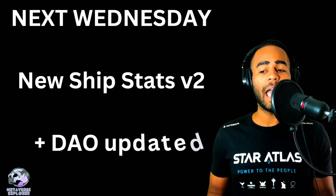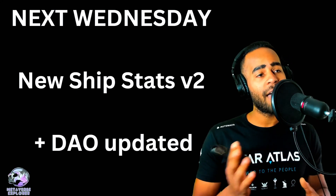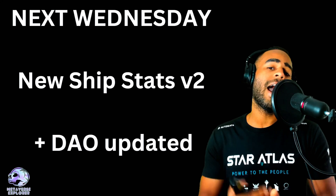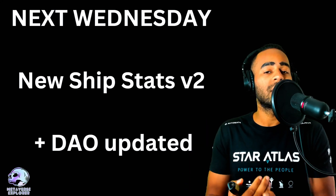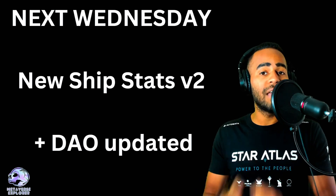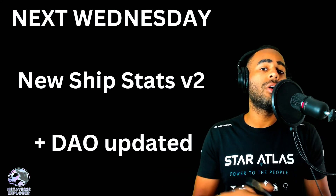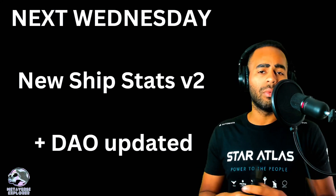Next Wednesday we are going to be seeing the new Ship Stats V2. Some ships on the market now were designed nearly two years ago. As part of normal game development, you have to readjust how things fit in the ecosystem — something may be super OP, something may be super weak. They need to readjust all of that. So don't be scared when some of your ships have different stats. We don't know specifically which stats will be changing — whether it's a new weapon, one less weapon, or a downgrade here or there. Chip is the one on point on this, so we'll have to wait and see.